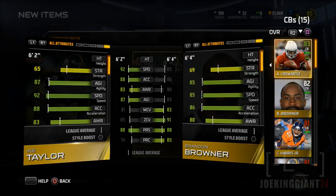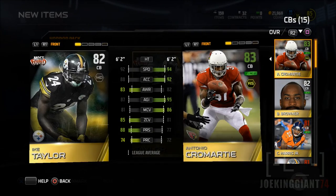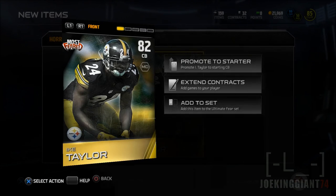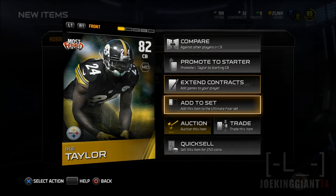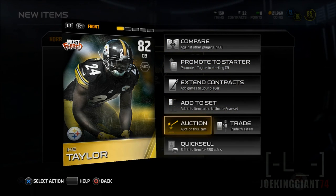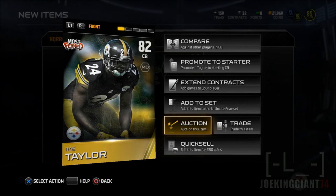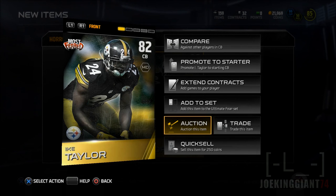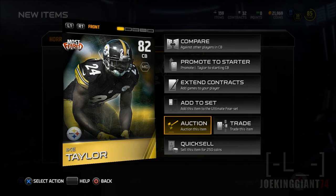I don't really have use for this guy. I'm just going to send him to auctions or trade him out — I really don't have any use for Ike Taylor. So that's bad luck. I was wishing for a Vince Wilfork or Anthony Barr because they're both in the gold section, so I can still get one once another solo challenge appears for the Most Feared. I recommend doing them right now so you guys can get a free player.